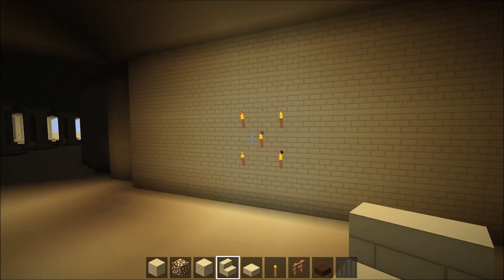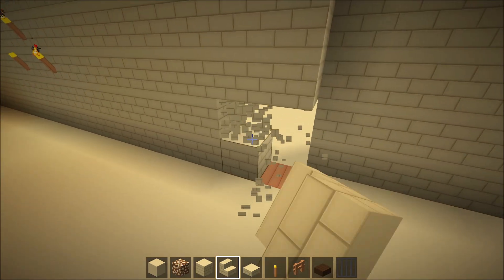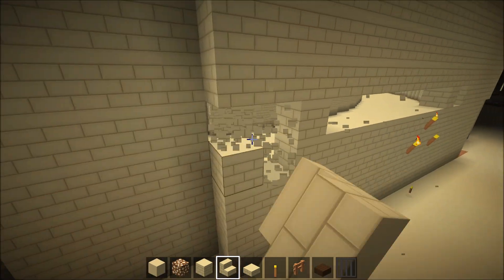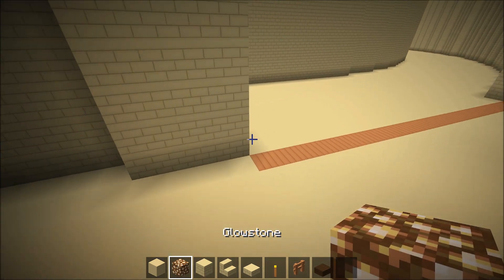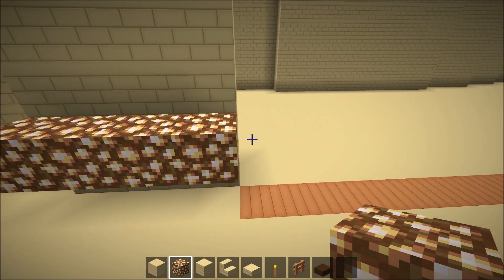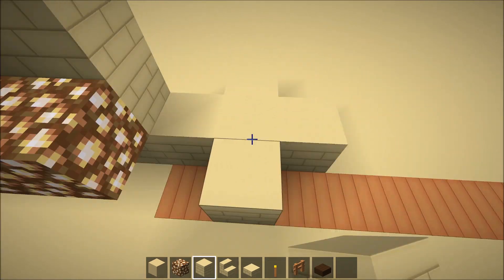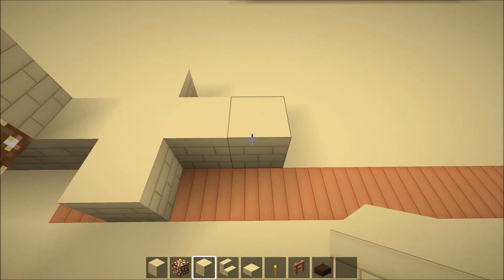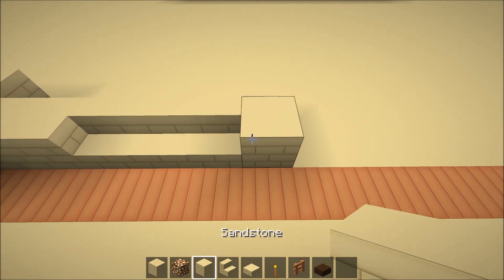Now choose whatever wall you want to start on and chop the entire wall off — just choppy chop chop chop. Now just like the ones we did before, this should be one, two, three, and four. Grab your sandstone, make sure you place one here, and then do the plus. And this time we're going to use one more sandstone, and then one, two, three stairs, and another sandstone. And from here we want a plus.